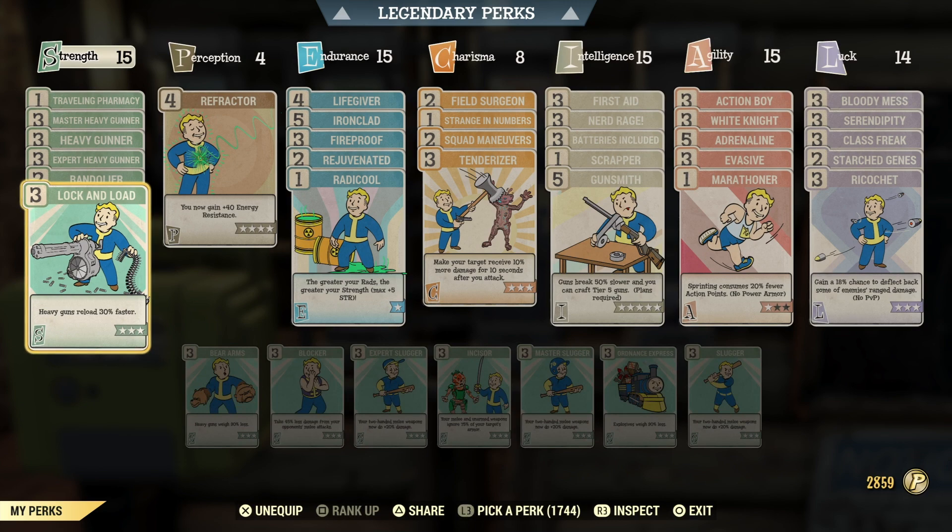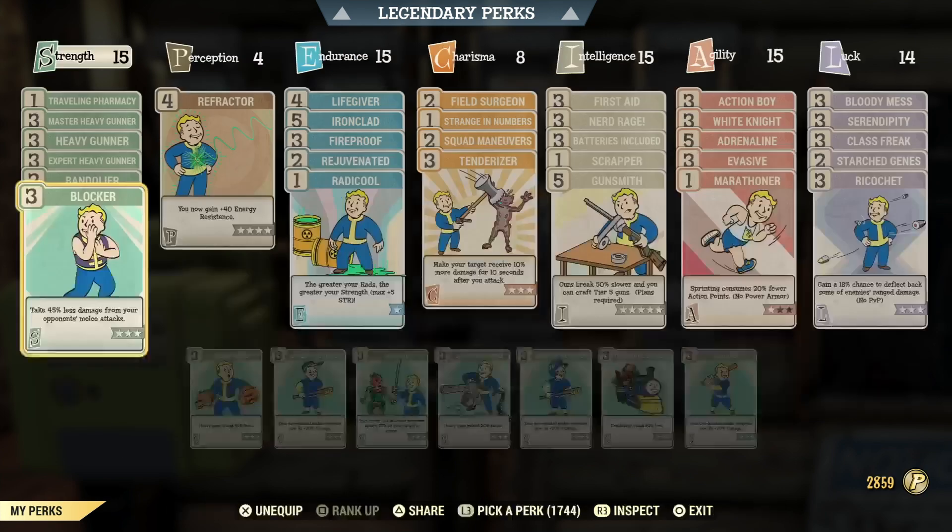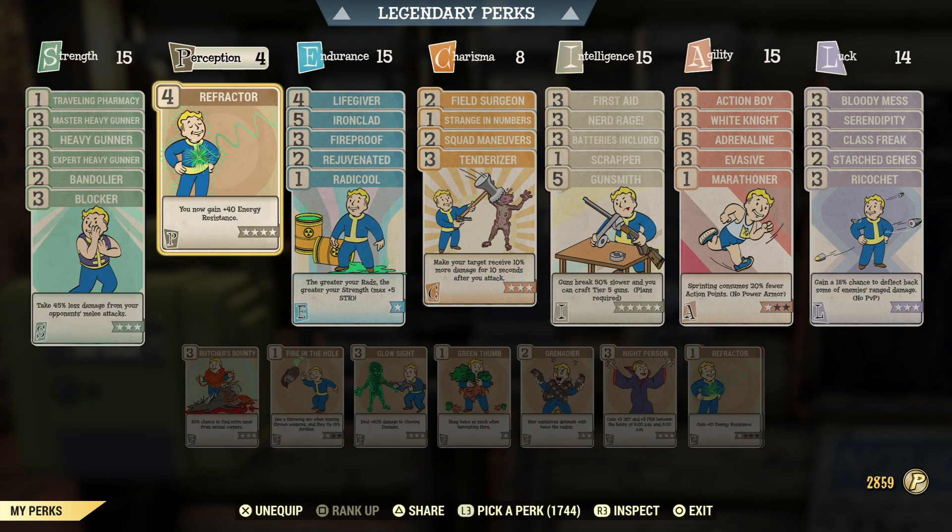I just want to mention you can have Blocker or Lock and Load on if you want your LMGs to reload a little quicker, but I highly recommend having Blocker on because you're not in power armor. Enemies that hit you melee-style will take off more than a little bit of damage. So I recommend Blocker, all the heavy gunner perks of course.